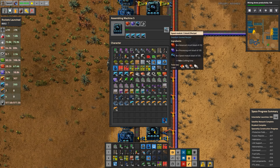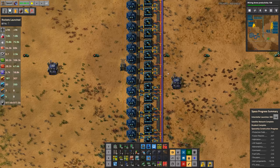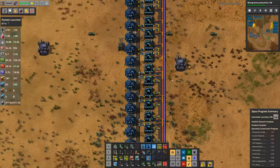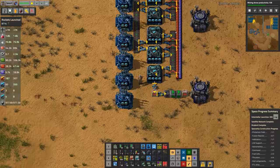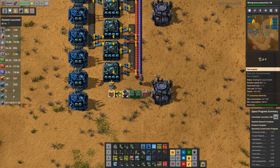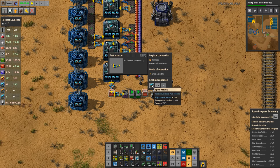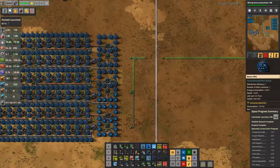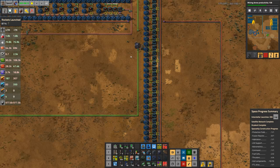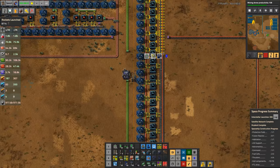Speed Module 2s in a stacked recipe then feed Speed Module 3s in a stacked recipe, then Speed Module 4s, then Speed Module 5s, to make a single Speed Module 6 at 12,000 seconds crafting time — but it's a stack of 25, which we then decompress if there are fewer than 10 speed modules in the network. I still need them to finish upgrading the green circuits here to make this run a bit better.